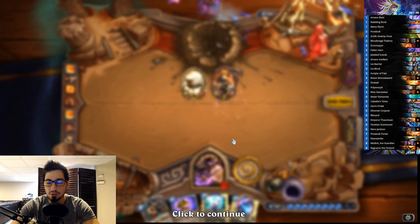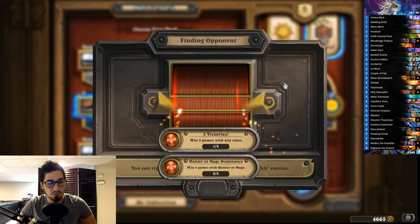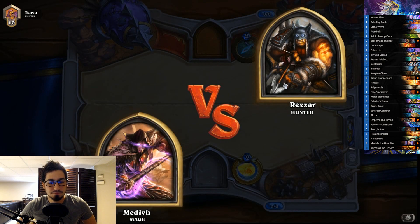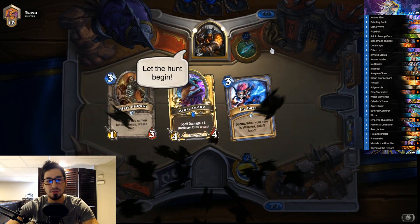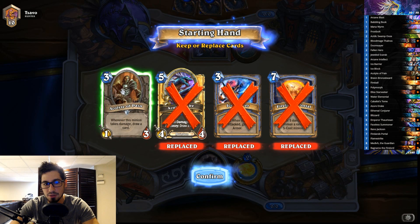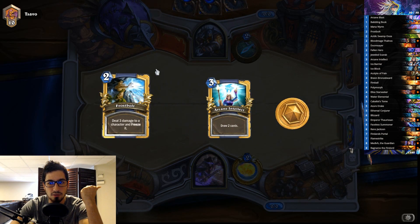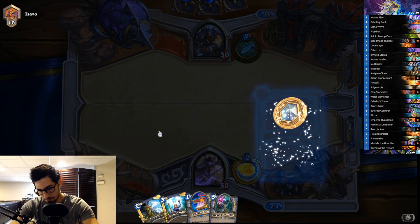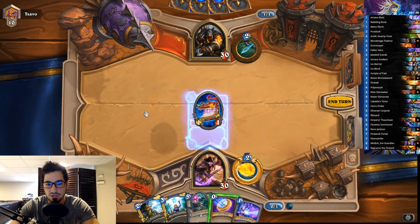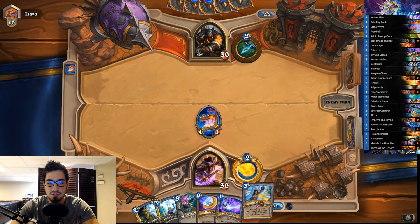First win secured. We'll play around three to five or six games total, cutting games that don't show good deck representation or are against the same opponent twice. Next up is against a Hunter. We're looking for Doomsayers — the Acolyte is a bit slow against Hunter's aggression. We keep Babbling Book, Frostbolt, and Arcane Intellect — those are fine. Conjurer is slow and only has three HP, dying to a Quick Shot. The Babbling Book gave us two Ice Blocks, which buys two additional turns.